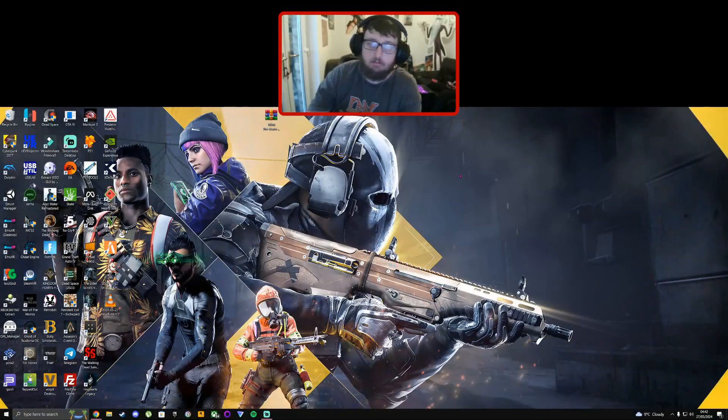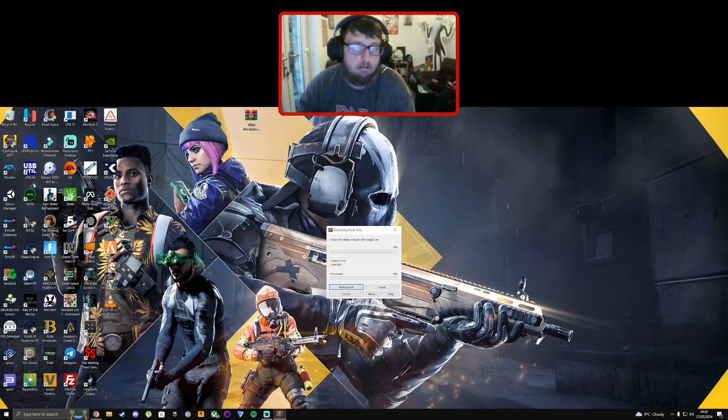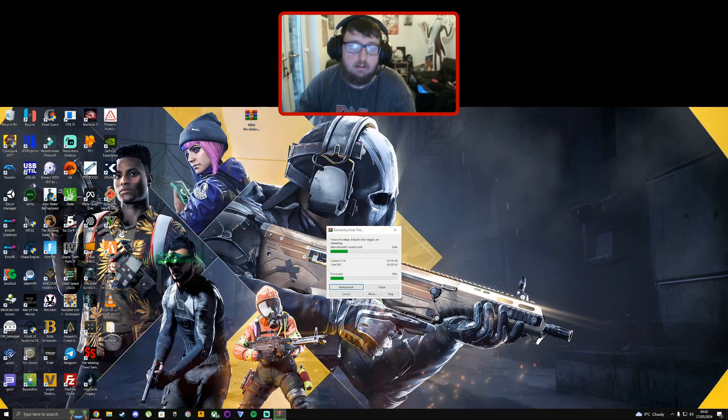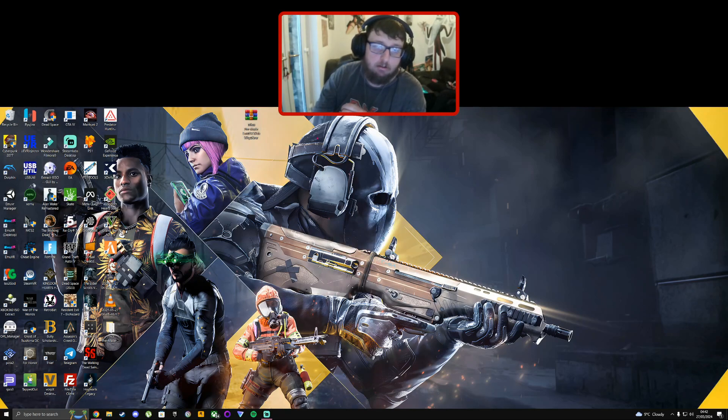Let me switch over to my desktop. My PC is ultrawide, so sorry if it looks a bit weird. What you're going to do is open a pre-made pack or your EmuVR that you've got set up already. I'm going to use this pre-made one — it's like a fresh setup. You can also download this pre-made pack in the comments down below, with WigiUX already installed and everything.